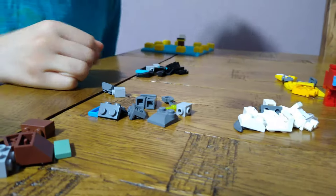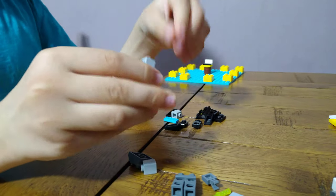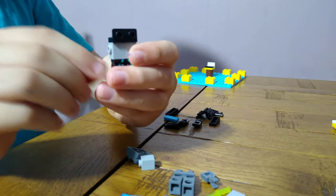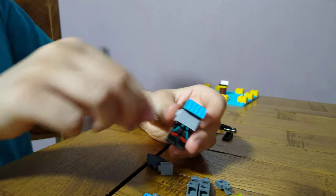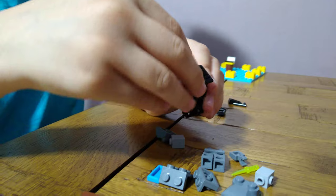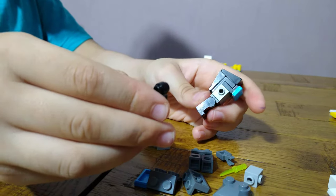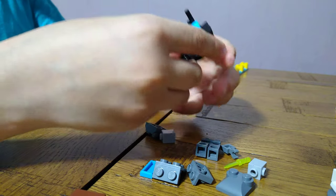Now since we've done two crewmates, let's do another imposter. This time we're doing my favorite - imposter black. We're going to need black legs, put two of these again. Get one of these, put it on like this, then a black piece. For his visor we're going to get one of these control pads to make him look unique, then put these vent pieces on to make him look unique as well - he's the only one using these pieces. The only one using these for the imposter hands.